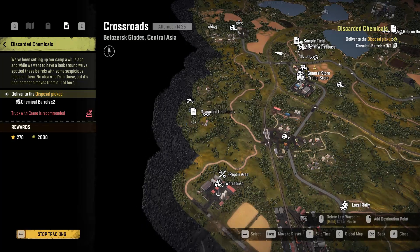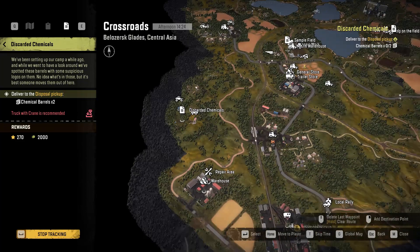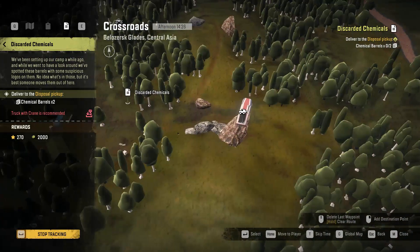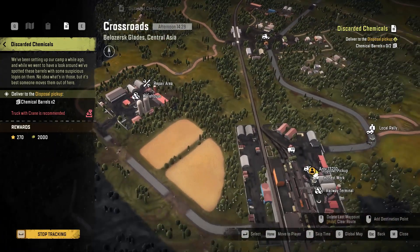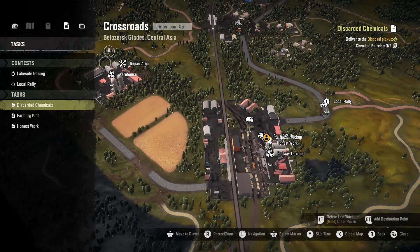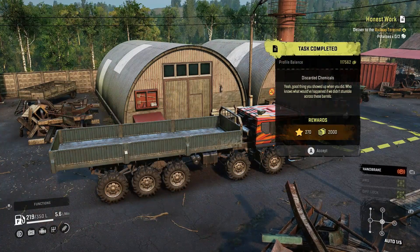Here is where you start the task — this is sort of in the middle-left corner of Crossroads. Chemical barrels are just back here. I drove out and went straight through these trees, then down here and into the railway station. Let's get that delivered — 270 experience and 2000 money.